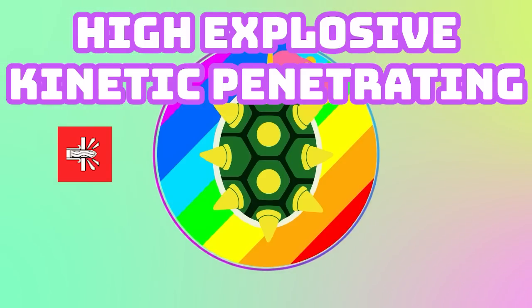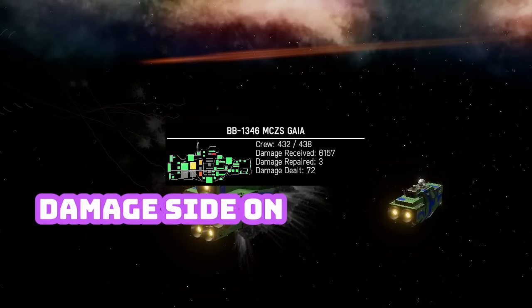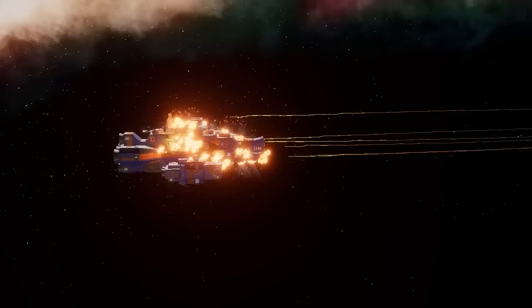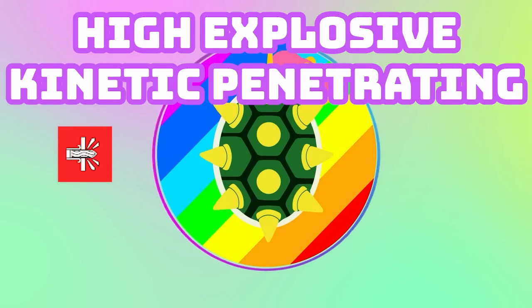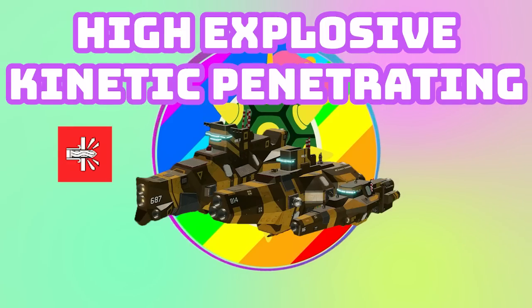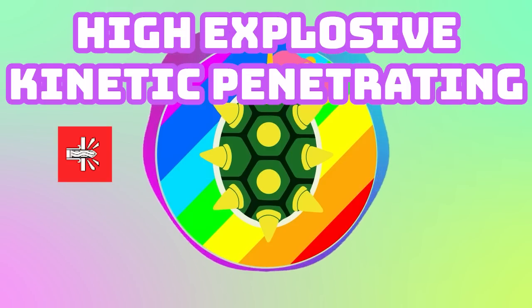High explosive kinetic penetrating (HEKP) does damage across the projectile's path instead of localized damage. In theory, three of these is enough to get the attention of a battleship. However this warhead is more expensive and requires more finesse. Hitting a ship side-on will do damage but it's very localized because you're not going through much hull. Nose-on though, these will devastate any ship — it's a kinetic penetrator that cores out the inside, destroying any components in its path. If it over-penetrates, it does less damage. Hitting side-on will kill the component you hit but not do too much to hinder the ship overall.